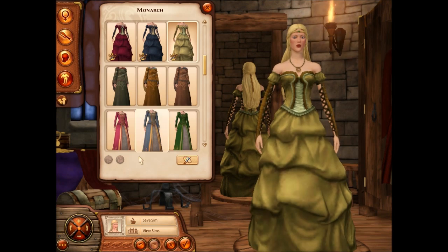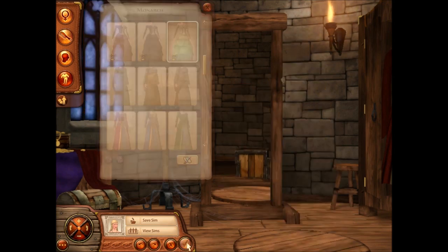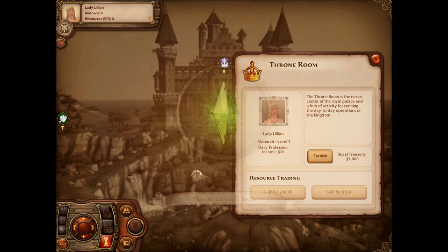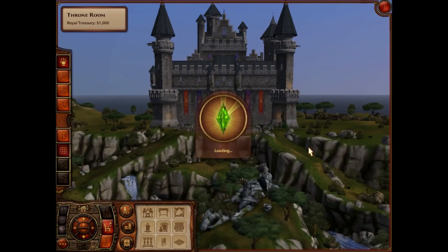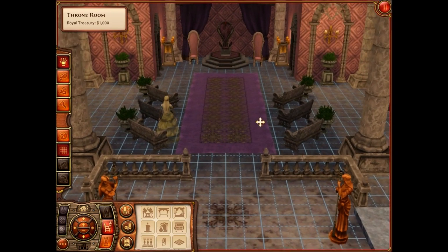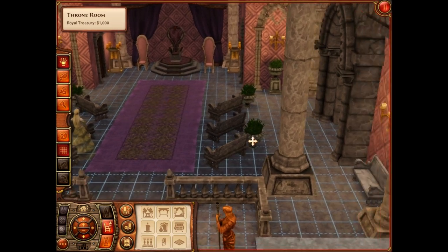I wanted her to get this, and I think we're going to do it in this red — actually, no, let's go with this green. Green is one of my favorite colors. So this is our queen. What's her name again? Lillian Banks. Alrighty. This is like what the castle and the inside of the castle looks like. Looks pretty nice, I like it.